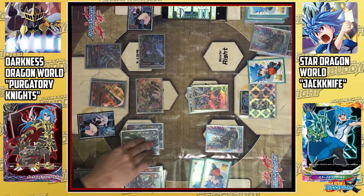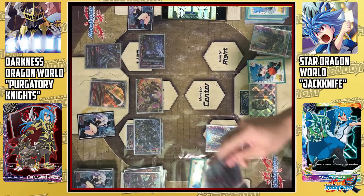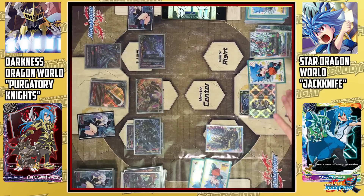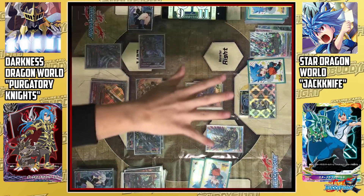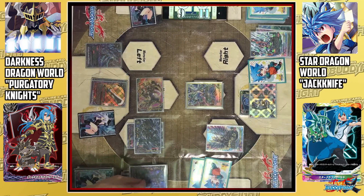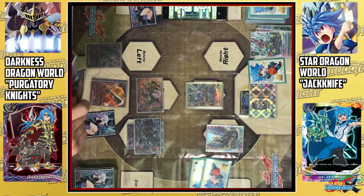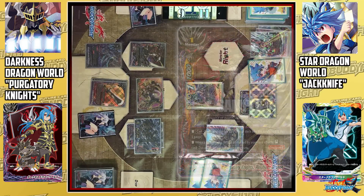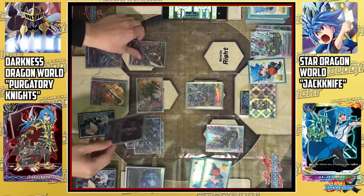Resistance is futile. Damiel's Sworn, finish off Jackknife. Opponent soul guards. Sacrifices need to be made for victory — sacrifice yourself, Necropalm Dragon. Necropalm Dragon is sent to the center of the drop zone. With Necropalm's skill, I get a superior call of 1 size 1 from the drop zone to the field. I also call Ring Blade Dragon by paying 1 gauge and putting the top card into its soul.